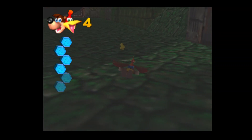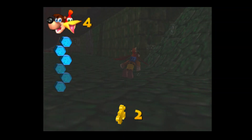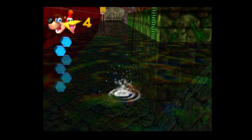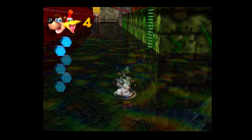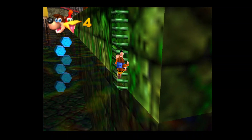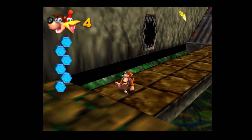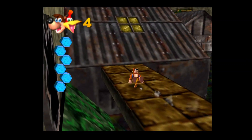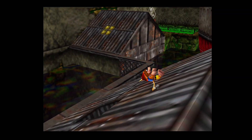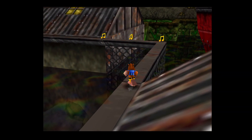Let me just go ahead and grab this — I might die. Doing Kazooie's talon trot attack gets the most distance compared to your regular double jump. Let's just be careful because I really don't want to fall in there.